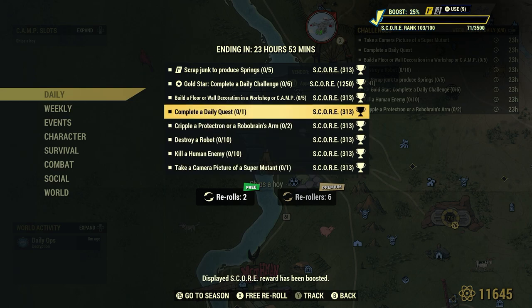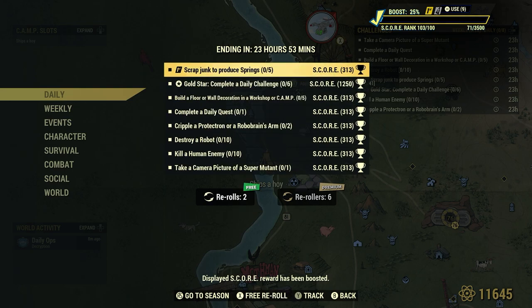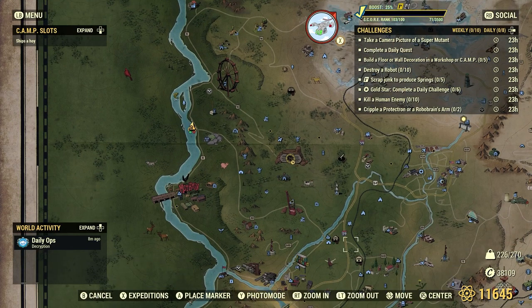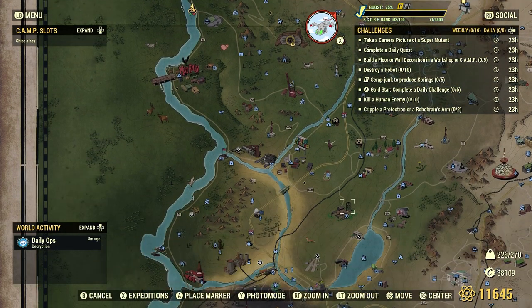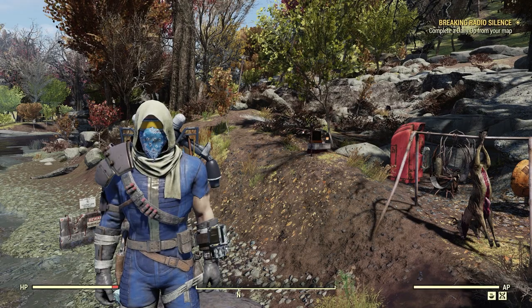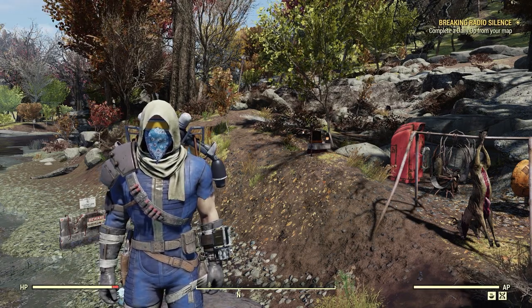There's a couple we can do right here in our camp. Scrap Junk to produce Springs — 5. A good source of springs of course are clipboards. If you come across an old video of mine, I'll bring you right down to Camp McClintock — it's a great spot for a bunch of clipboards. If you're legitimately looking for springs, because springs are very valuable in the wasteland, we can use them for modifying and repairing our weapons and armor, and even crafting. But for the fastest, quickest, easiest way, we can just bulk springs right here at the old Tinker's workbench.